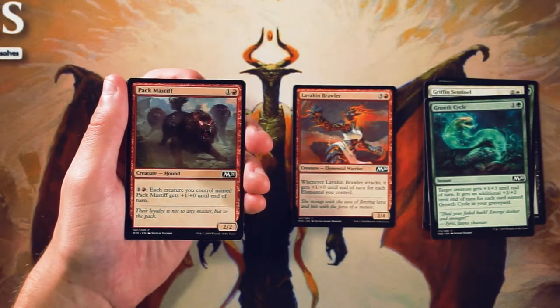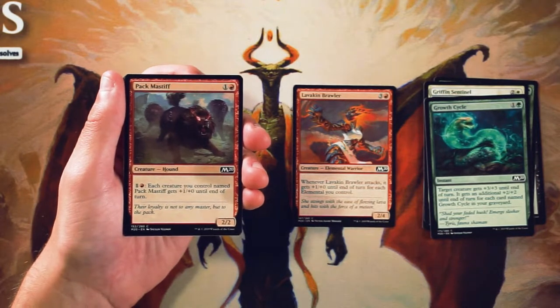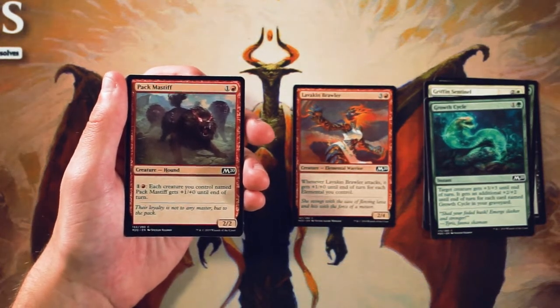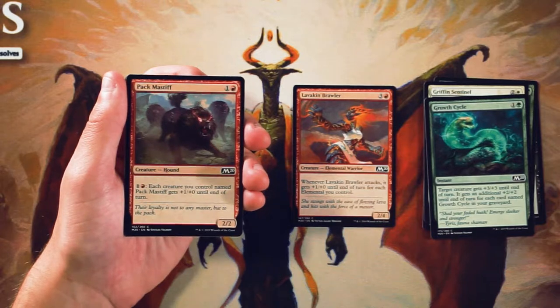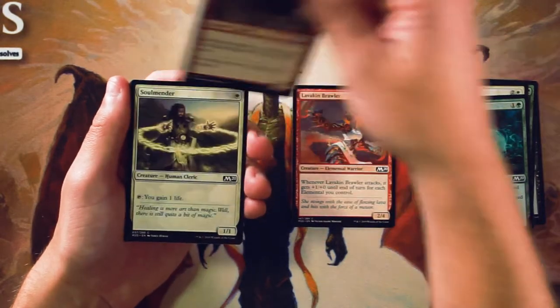Pack Mastiff — speaking of cards that require named cards — is a 2/2 for 1 and a red, and you can pay 1 and a red, and each creature you control named Pack Mastiff gets +1/+0 until end of turn. It's sort of like more expensive but wide fire-breathing if you have more than one out. Again, a very good 2-drop. At the very least, it's a 2/2 for 2 that pumps itself for only 2 mana. It encourages aggression and encourages you to pick it early so you can get multiple copies. But that Lava Kin Brawler — not only with its little combo but also in itself being such an aggressive card — it's really hard to beat on the common level, and I just don't think Pack Mastiff does. So I would still pass over it.